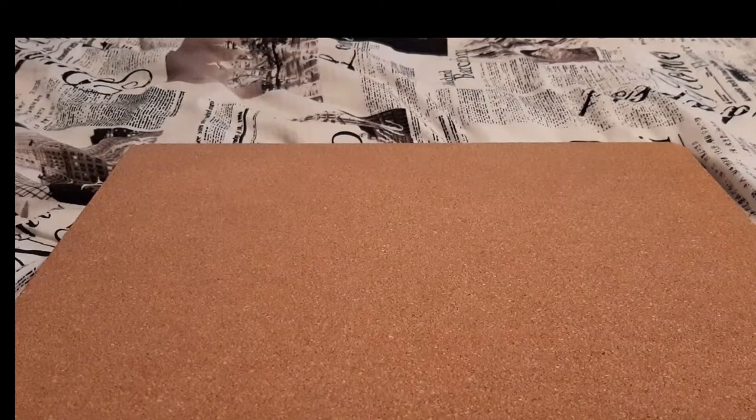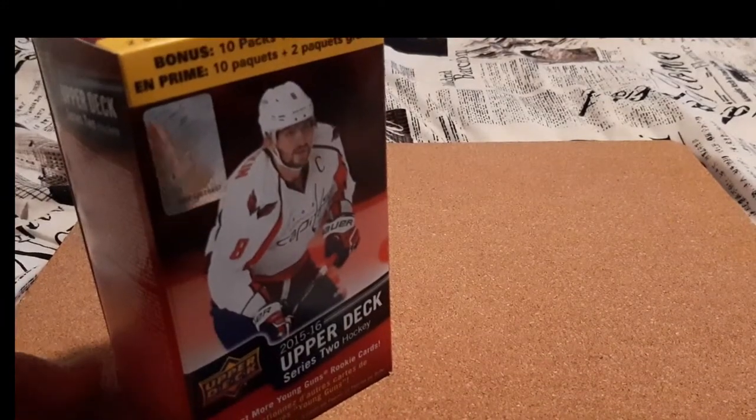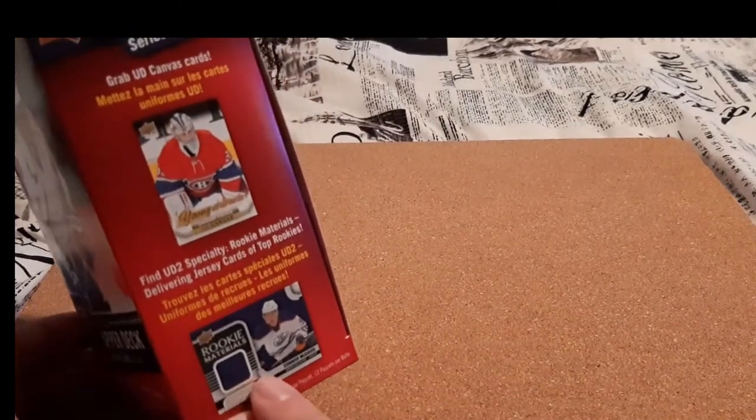What's up everyone, Takedown here. Welcome back to another hockey card video. Today we have a Blaster Box for 2015-16 Upper Deck Series 2 and we're on the hunt for McDavid's Rookie Materials.